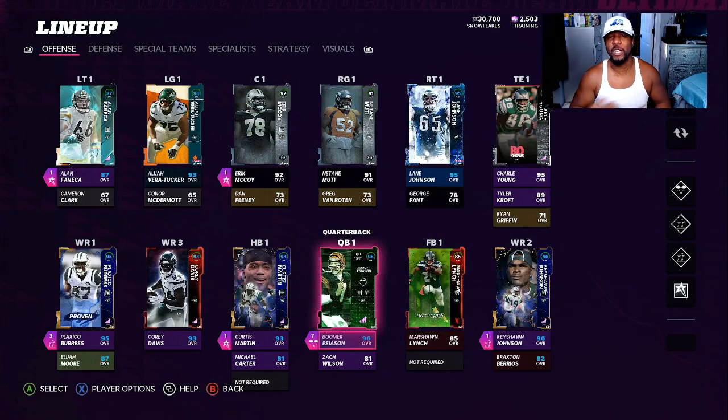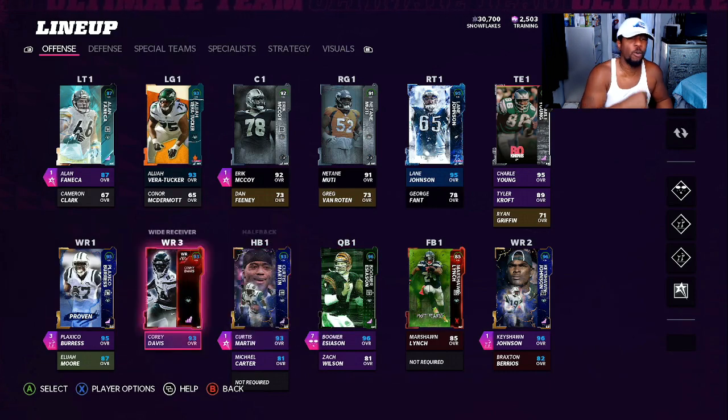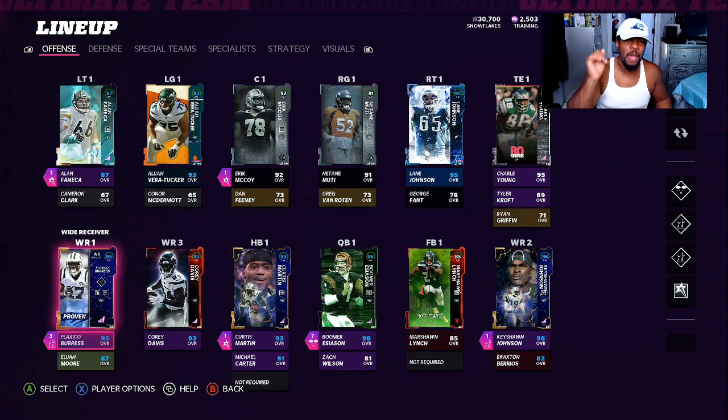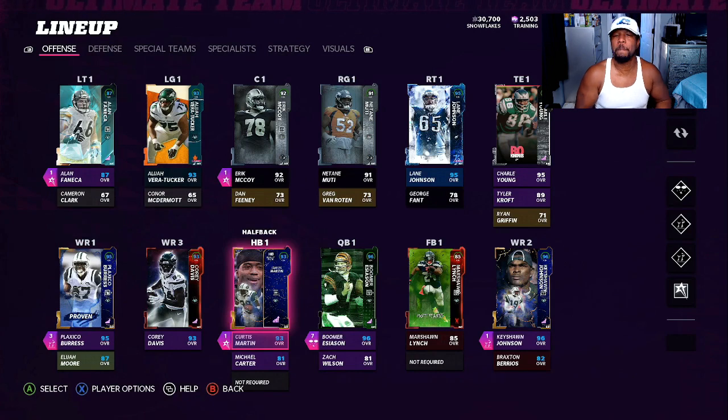The team I'm rocking with is only a 90-91 overall — we are rocking Jets, 51 out of 50. I have Boomer Esiason, Curtis Martin — a lot of cards need upgrades but for right now we're able to dominate. Plexiglass Burress has three AP on him, Keyshawn Johnson one AP. I hit the running back out the backfield a lot on the offensive side — nothing special offensively, just controlling the clock.